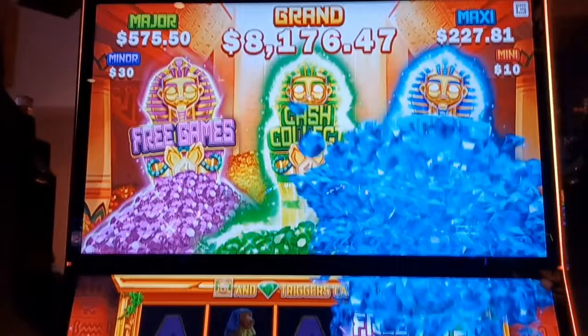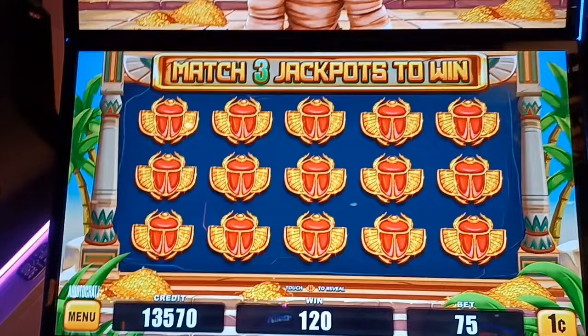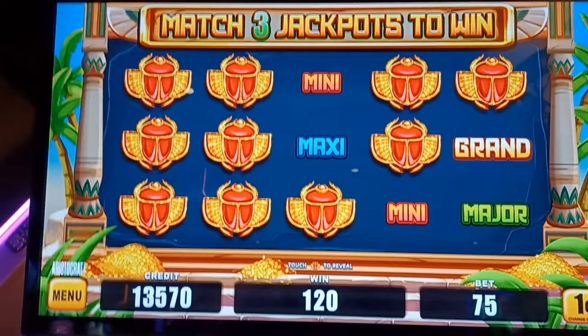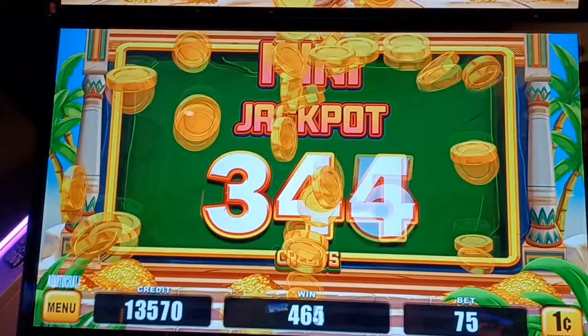We got the pick bones. Now here's where we get to pick for the grand, the major, the maxi, the minor, or the mini — that's what we're playing for. All right, let's go. We don't want the mini. I'll accept the maxi or the grand, major, minor. I knew it. The mini's $10. That's all right guys, it goes with the rest of it. It puts us way up there, so we'll take it.